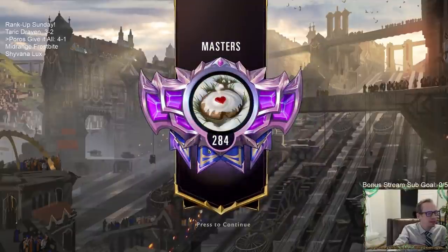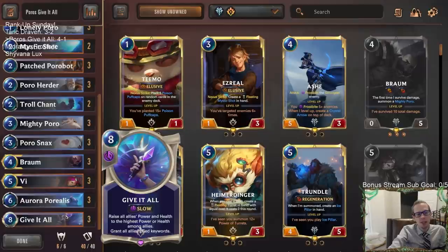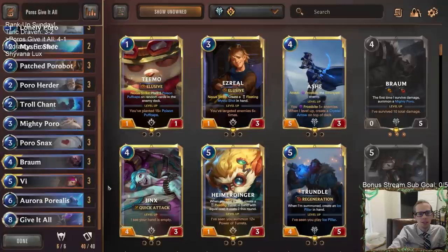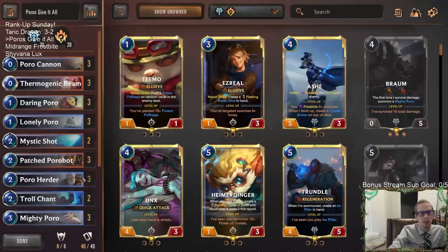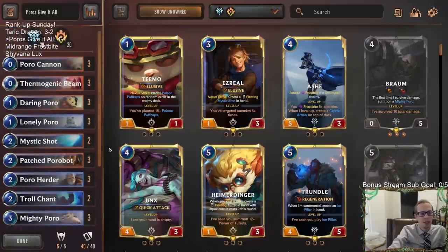Poros are strong, man. Poros are good. That's Poros Give it All - every single one of those wins is pretty awesome. We got that last win without Give it All - we had the Heart of the Fluff with our Fluff of Poros. Just a really fun deck to play because it's Poros, but still really strong. We see another 4-1 here in Master's Rank. A deck people aren't really expecting. This will definitely be one of my two decks - planning on Taric Draven and Poros Give it All. Could end up playing Draven Fizz instead of Taric Draven. We'll figure out the third deck with Midrange Frostbite and Shyvana Lux.